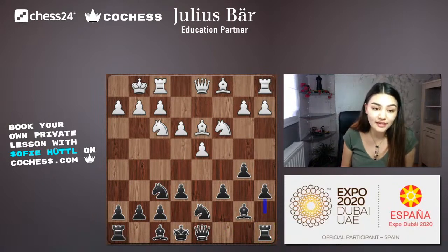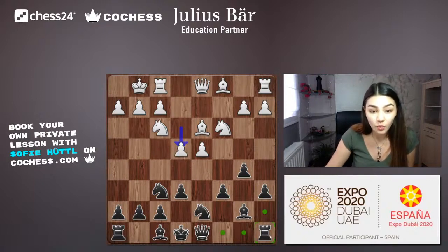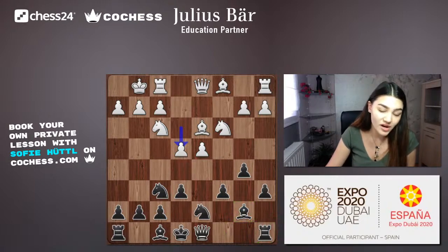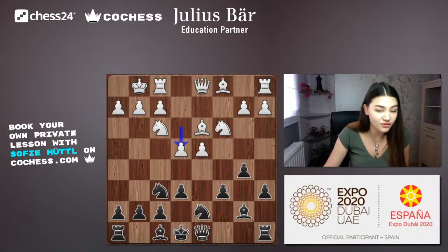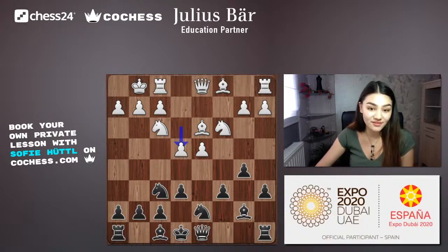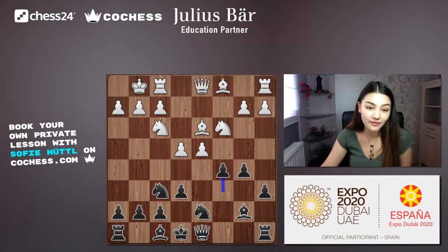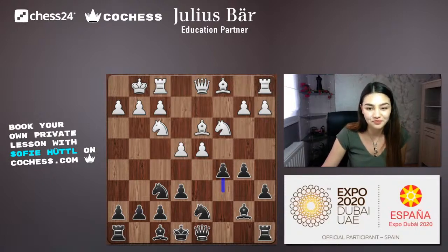If white plays e4, he gains total control of the center with pawns on d4 and e4, a bishop on d3, knights on f3 and c3 — everything nicely developed. Black needs counter-attack, and he doesn't like these two strong pawns side by side. So Kramnik pushes c5, hoping to trade off one of those pawns.